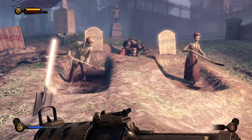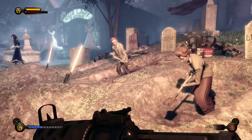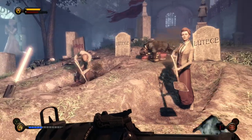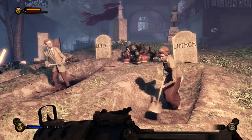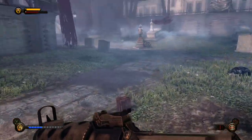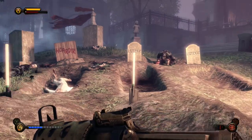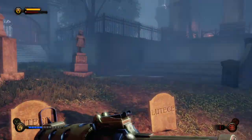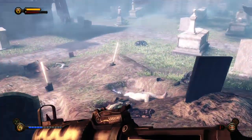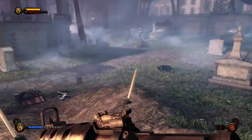'Footsteps — she goes to unfinished business. We have to follow her and convince her to open the gate to Comstock House.' There we have the Luteces again, confirming my theory about people from changed dimensions and time frames being both alive and dead — that's what's happening to Lady Comstock. If we turn around again they're gone, of course. Goodbye Luteces, and thank you for that little tip. Now we have Lady Comstock's footsteps to follow.